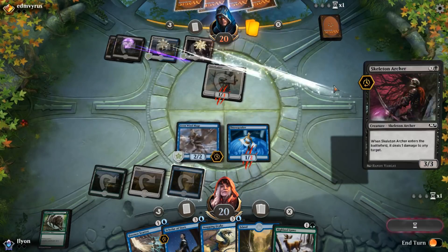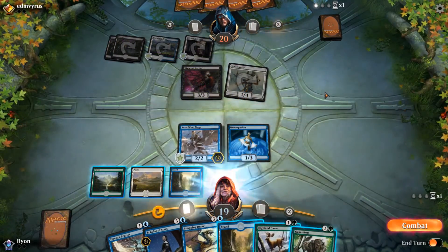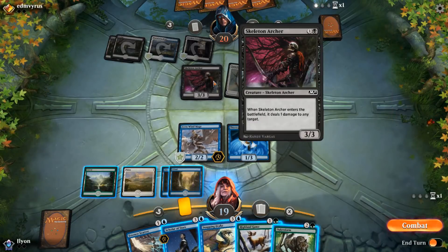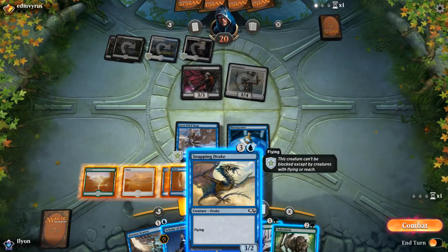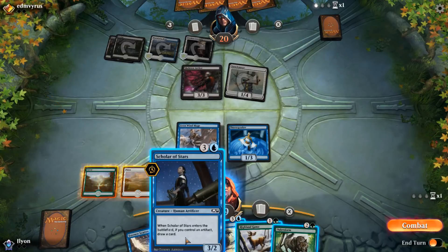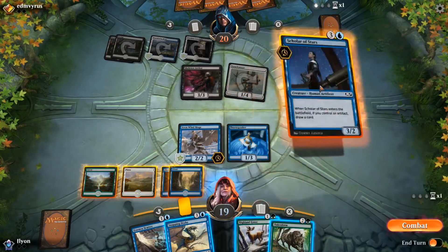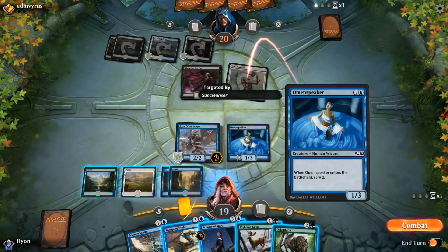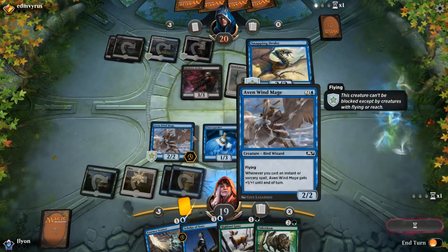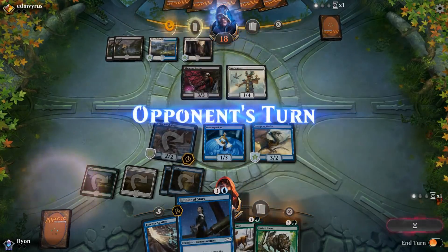I'll block. I'm not sure what they have that would actually cause it to be a problem, but I'm cool with it. That's a big ol' 3/3. Could Snapping Drake try and race? Scholar of the Stars just trades, which is kind of nice. I think I'm going to Snapping Drake first here. We'll take three on the backswing.